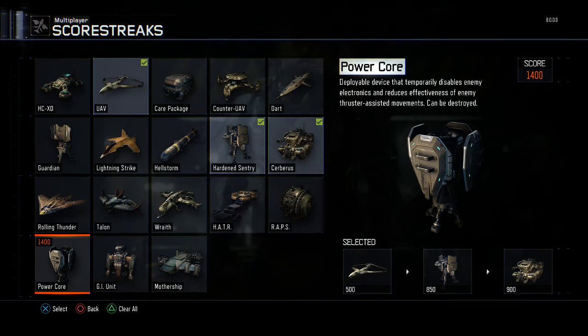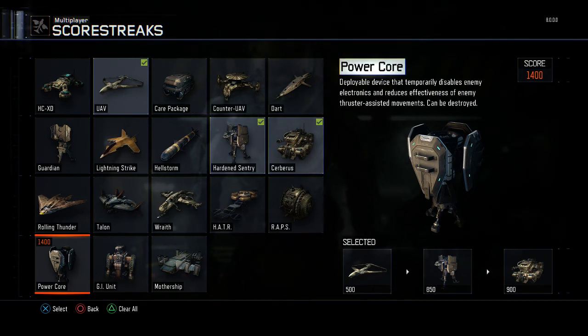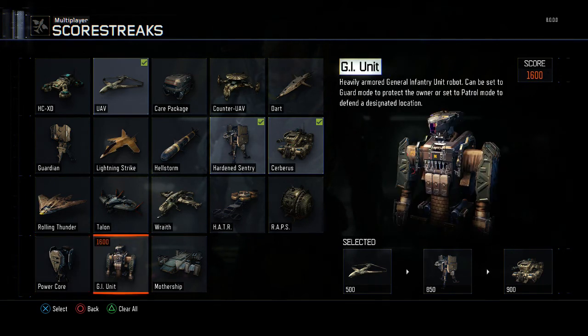Power Core — more of a hijack or a jack, the EMP system that disables enemy HUDs and equipment.